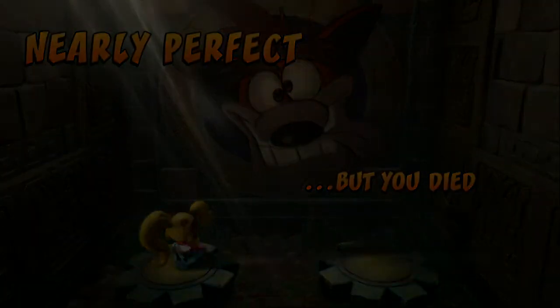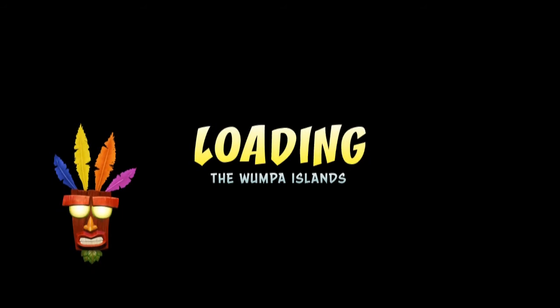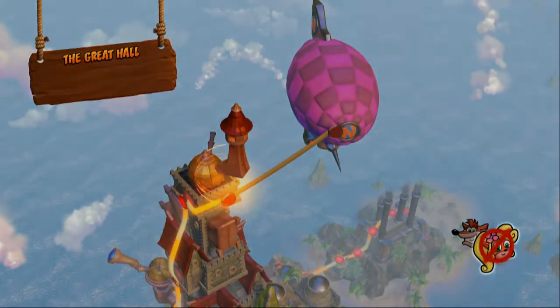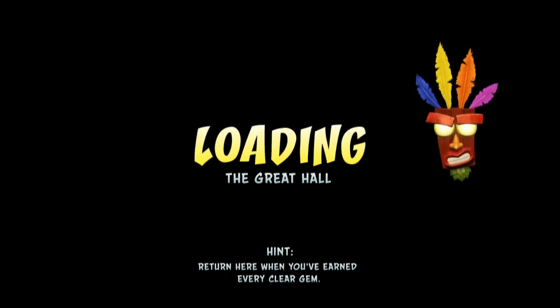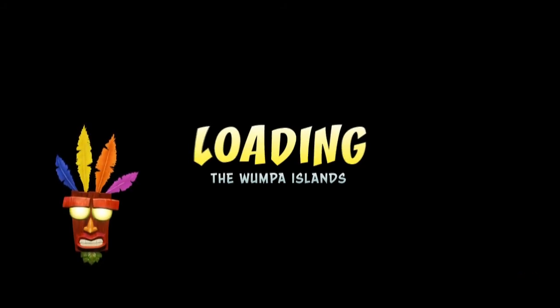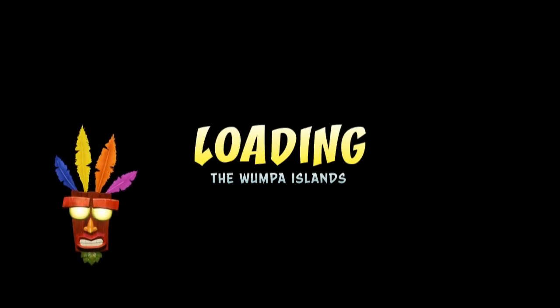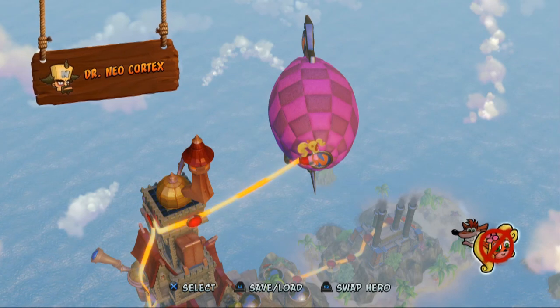Nearly perfect, but you died. There are credits and stuff too — I forgot about credits. Let's go into the Great Hall. That has to be Crash for some reason. Return here when you've earned every clear gem to break the barrier — yep, that'll just take me across. We beat the Great Hall, that was quick! In the next video we will defeat Neo Cortex, and then we'll start doing cleanup for relics and gems. Thanks for watching.